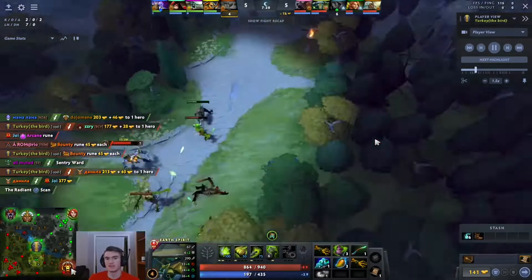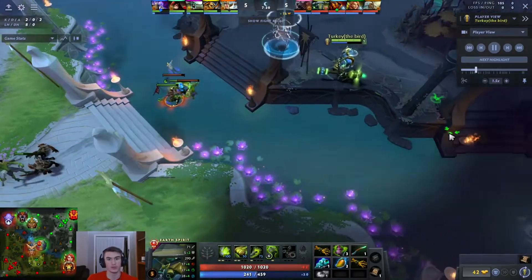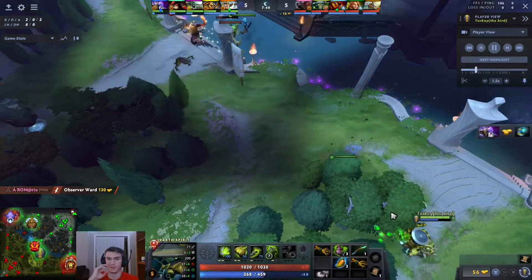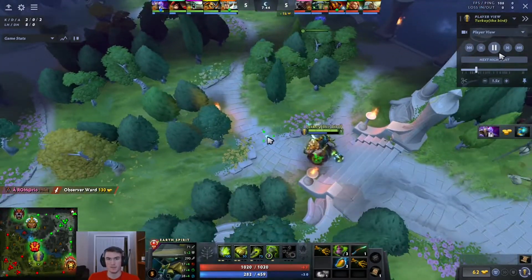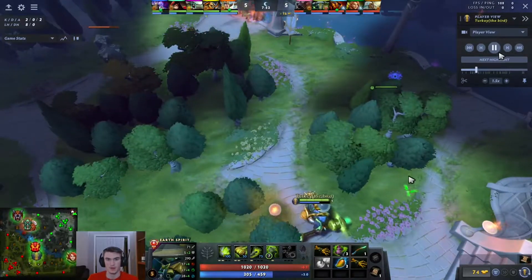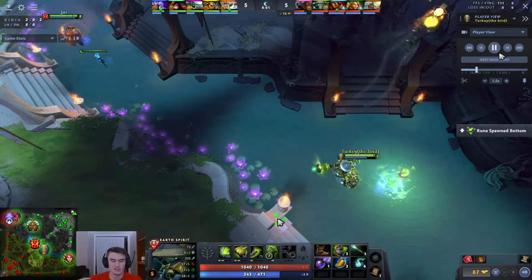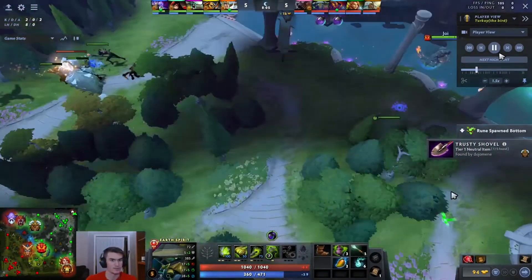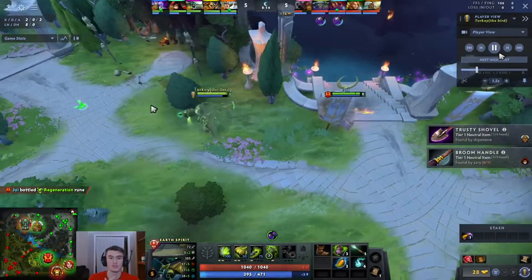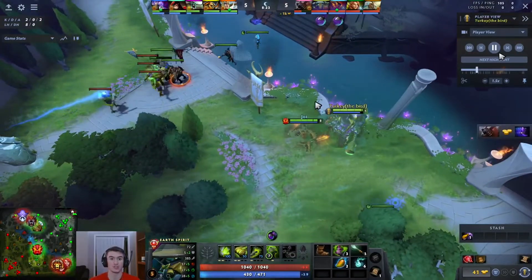Now that you guys have a basic understanding of what your main objectives are going into the early and mid game, let's talk about what you need to be thinking about in order to achieve those objectives, as well as putting some gameplay behind the ideas I talked about. In this game, I'm already around mid at the 8-minute mark. We just killed the Skywrath and my Ember died also. I'm just going to help with the rune, and at this point it kind of moves into the mid-game, because I'm pretty much leaving my lane and playing with my strong characters.